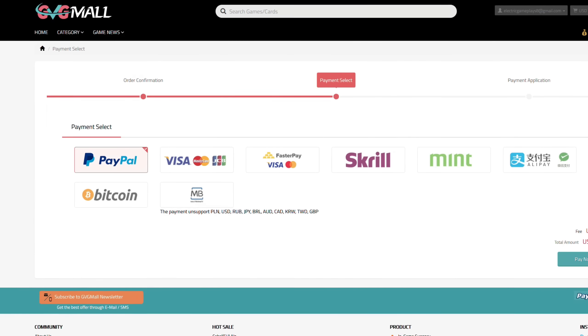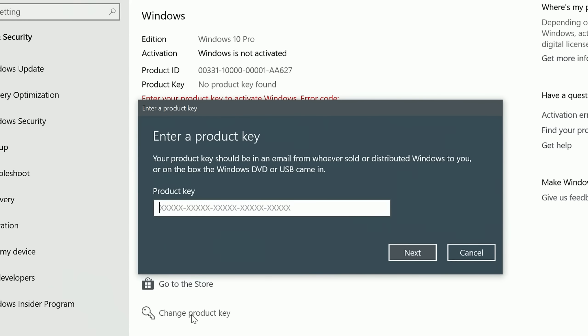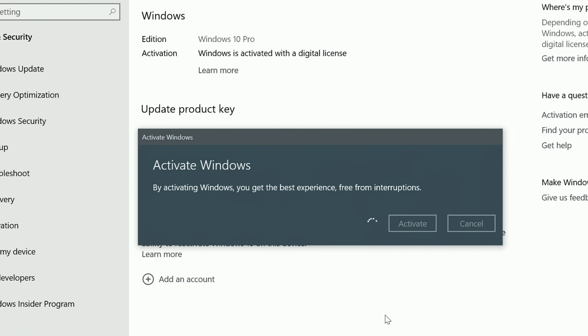After the payment, you'll receive the key in no time, and you simply need to introduce it in your Windows settings, and BAM! You have an activated system.